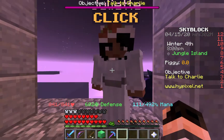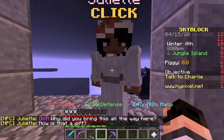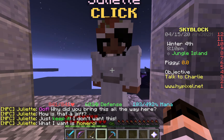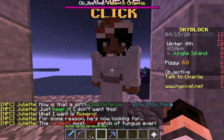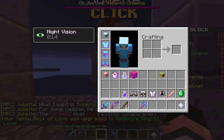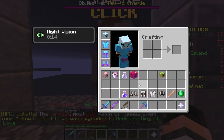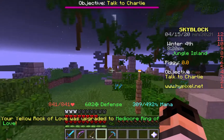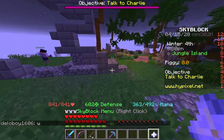Why did you bring this all the way here? How is that a gift? Just keep it — I don't want this. Is this another talisman? He is at the Blazing Fortress. For this quest, you can just hop over to my island — it's slash visit DLOBOY6006. Travel to the Blazing Fortress. I have all my portals open all day every day. Or just visit Portal Hub instead.